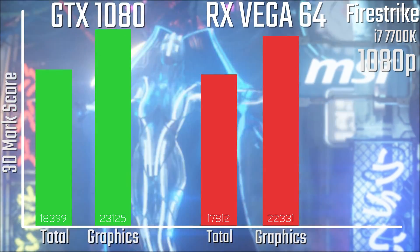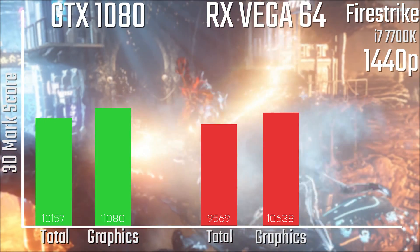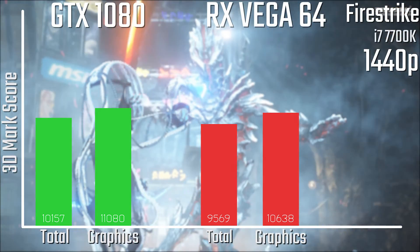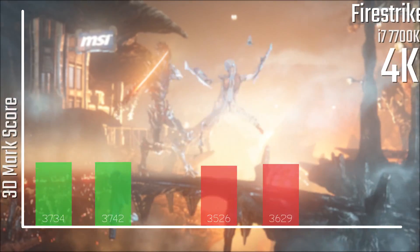Starting off with 3DMark Firestrike, you can see that the 1080 does just a little bit of a better job here in both the total and the graphics scores on both 1080p, 1440p and 4K. Although when it gets to 4K, it's certainly a lot more of a close race.